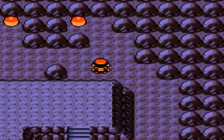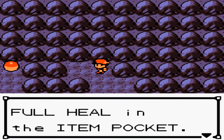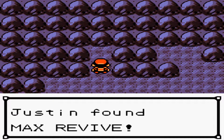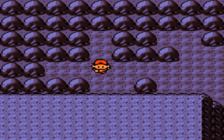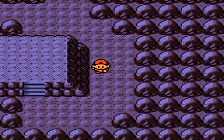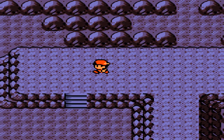Let's use a Repel and go up here. There are two items we can grab — the first being a Full Heal. Not too important, but hey, we can use that. Let's go over here and find a Max Revive — we can definitely use that. I've learned from my Pokemon Emerald walkthrough that those are very important to have. You absolutely need those.